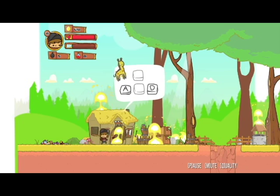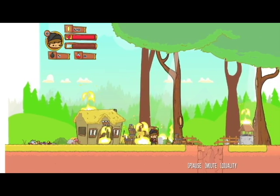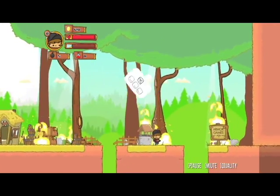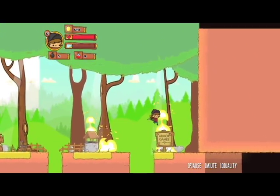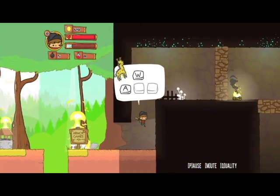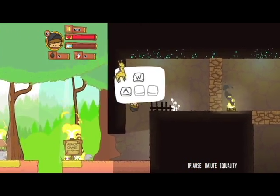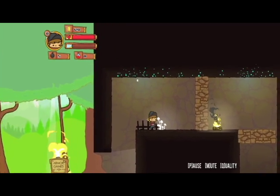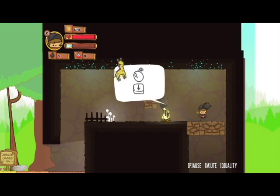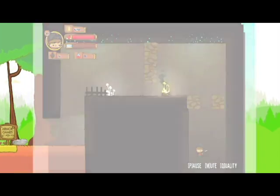Alright, so AD to move. Go this way and then W to jump — do the flip, do another flip. Alright, so there's gonna be — oh shoot, there we go. And slash! Oh, bombs — freaking bombs.